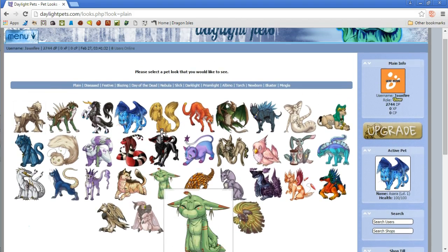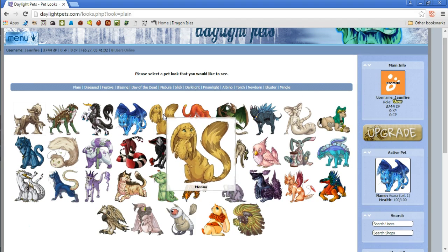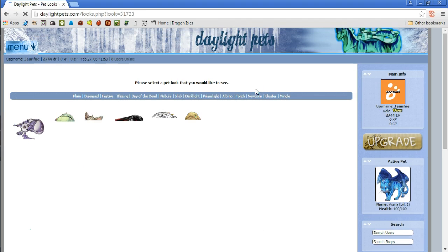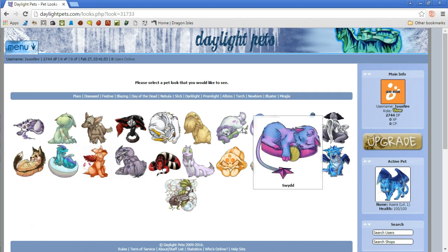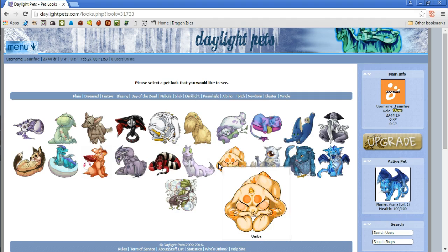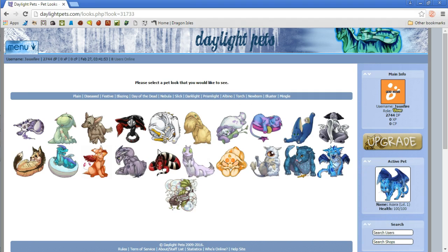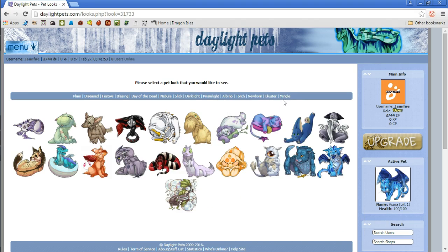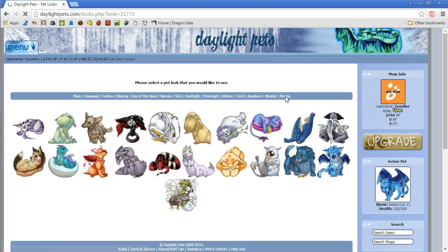It should be a 'create a pet' option. There are also different ones here — you can set up different types and whatnot. You guys remember how in Etheria, Asidius, there are different typings and stuff. I do like the baby forms; I really like the baby forms that are in here. I really should probably try and get some of these guys — these look really, really cute. I'm loving the cuteness of it, but there's some other ones here like Mingle.